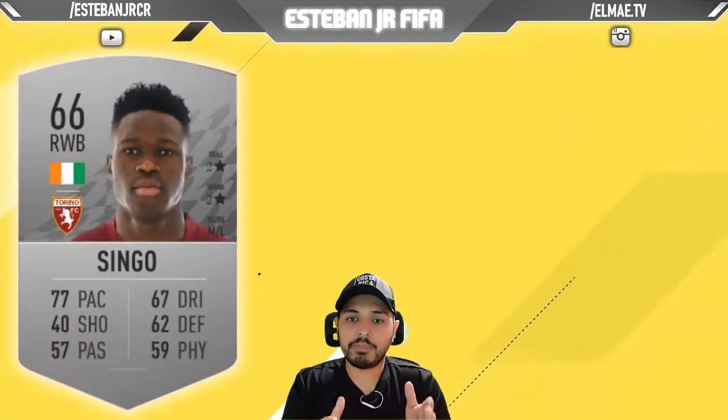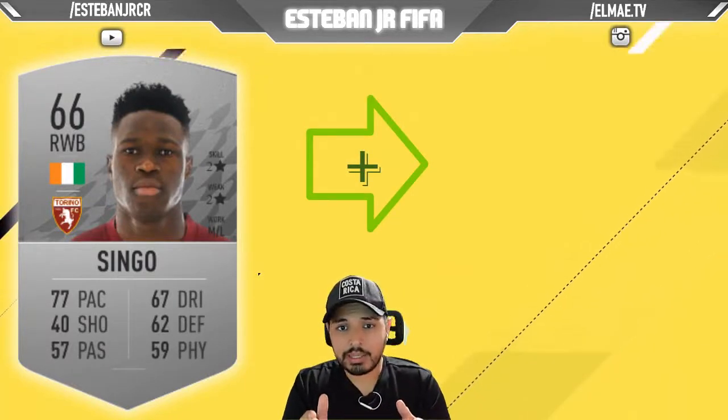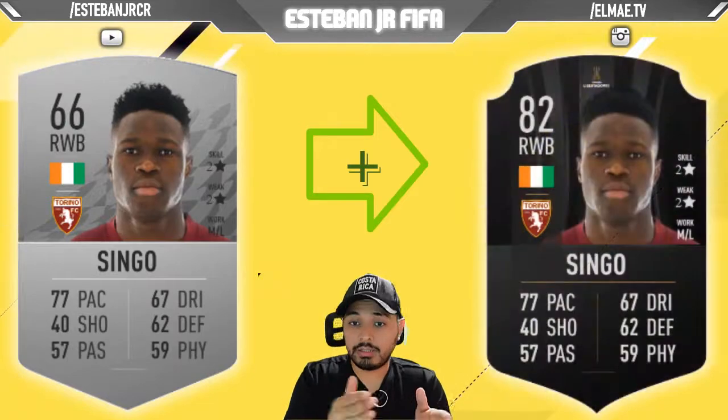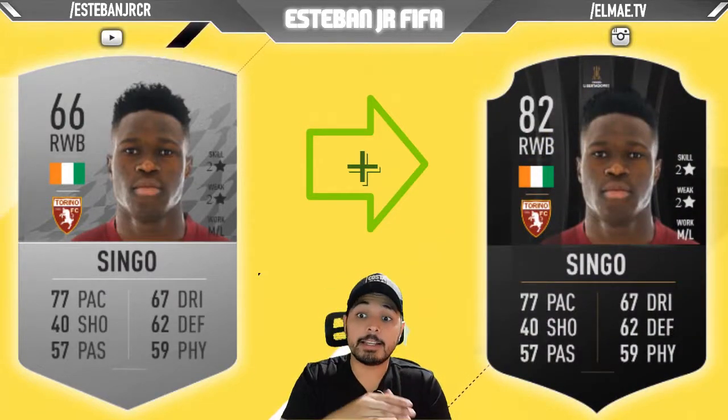Now we have a player from the Ivory Coast who plays in Torino in Serie A. This wing back called Zingo is a 66 and he can scale to an 82.